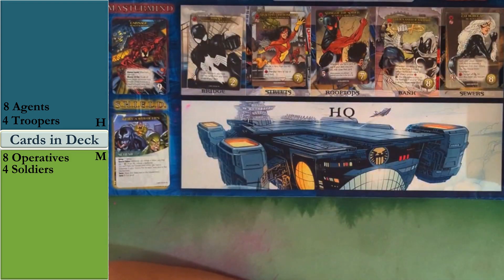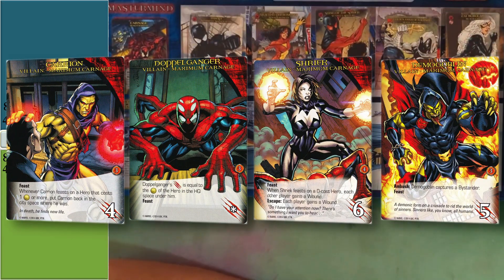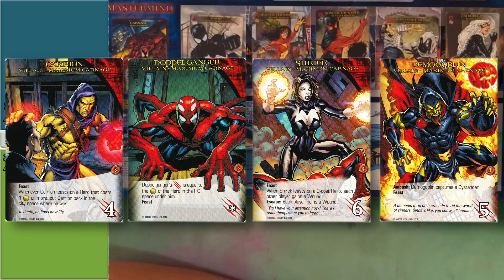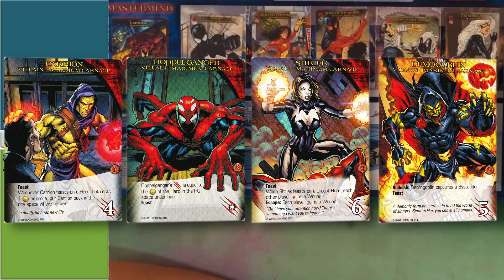On the villain side, the required group is Maximum Carnage — they all focus around the feast mechanic, so every time we fight them, we kill the top card of our deck, sometimes with negative effects. For example, Shriek has the same effect as Carnage: feasting on a zero-cost hero causes each other player to gain a wound. They are a more difficult villain group than most.